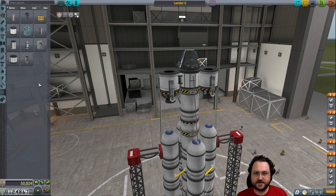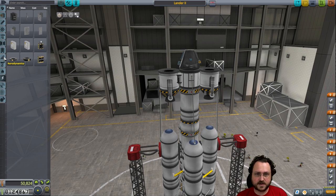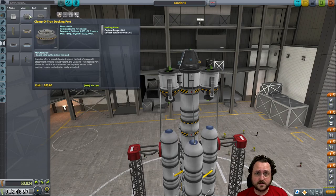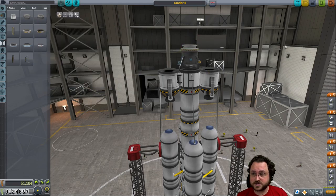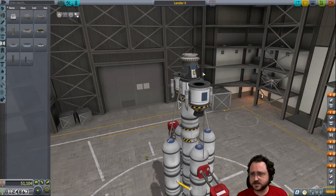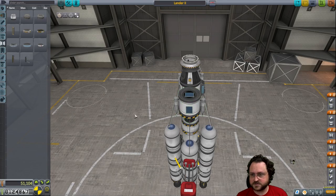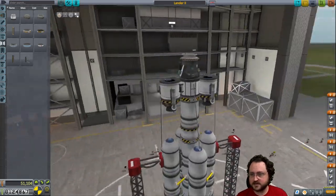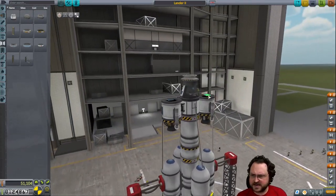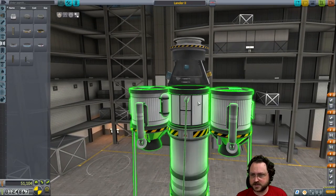Then we get rid of the parachute on top, and instead get ourselves a... what am I looking for? Oh yeah, it's under decoupler — a Clampotron. Which is quite large. I may have wanted to include a Clampotron Jr. on the other thing. This looks a little bit stupid, but it isn't unworkable. We've got some sideways solar panels — get a couple on top for when we're landed. We should be able to get power. This will be manned; hopefully we can get in and out of this thing. Switch the pod for the lander can — it's a lot cheaper.